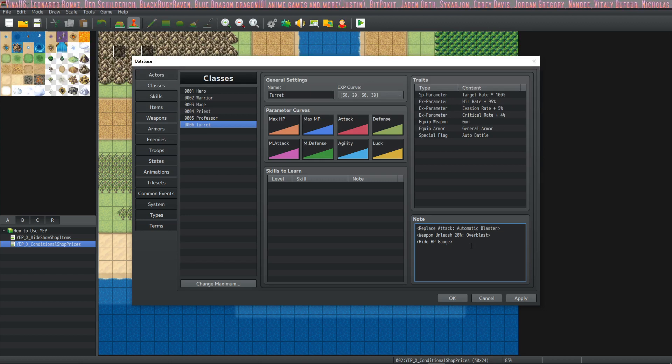What I've done is I've hidden the HP gauge. Because of the way I set it up, putting the HP gauge on your turrets not only takes up more real estate, but it caused a bug where the HP gauge would stick around after the turrets disappear when the timer wears off. So I'm hiding the HP gauge to fix that bug. Not everybody will encounter that bug — if they don't have HP bars, they won't even need that.